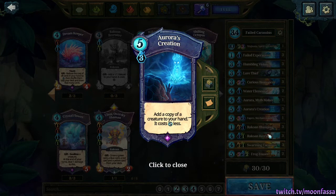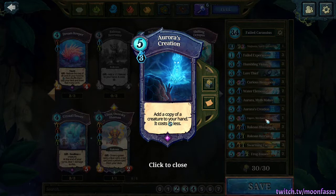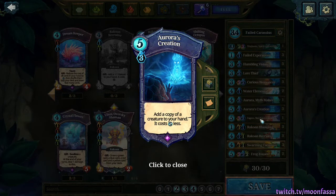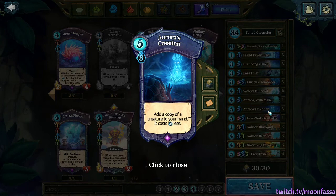This deck usually wins by stalling until you reach the point where your opponent surrenders because they can't break through your wall of Carassius — which isn't a usual win condition. Most decks want to win by dealing face damage. With this deck you'll often just win from your opponent surrendering without even touching their orb. It's really good against slower and mid-range decks, but can struggle against rush or tempo if you're not drawing the cards you need to fend off early aggression.